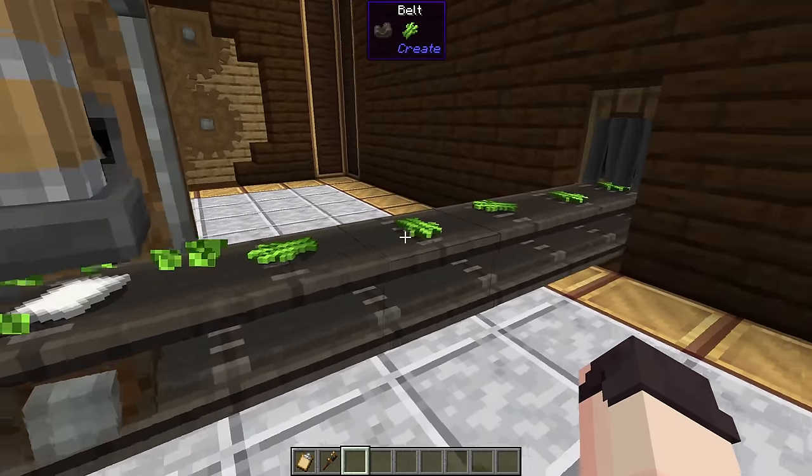You can make a honey farm by connecting fluid pipes to beehives. Give some power to mechanical pumps and they will pull the honey out of the beehives. You can use a speedometer and a stressometer to tell how fast and how much rotational power your machines are using. Connect the display link to these to show things like speed, stress used, and total stress available. Our total speed is 128, we are using 3,072 stress, and we have 2 million stress units available.